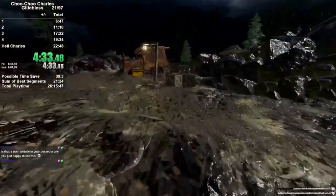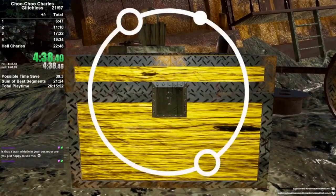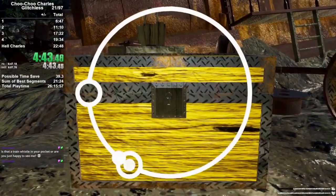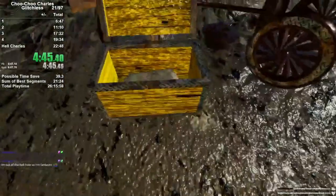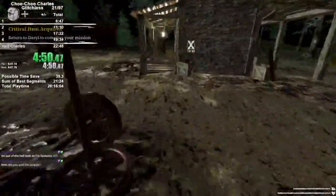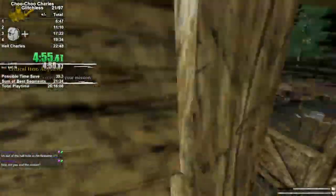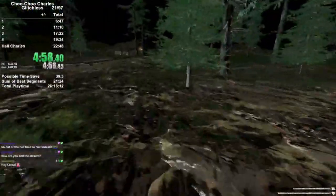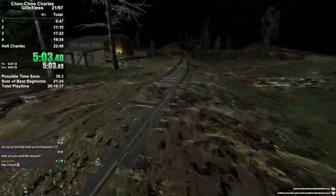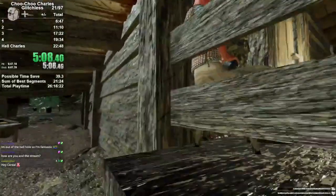First off, his quest calls for us using the lockpick, which he does give us as well. We do this little lockpicking minigame and it will give us even more scrap. The reason we need scrap is that's what we use to upgrade our train, which we will definitely need to do for the final segment of the game. We finish up, talk to Daryl one more time — mission complete. It's a very quick, very speedrun-friendly mission because it's right across the way from where we're going to get the first main mission trigger.